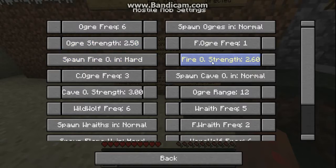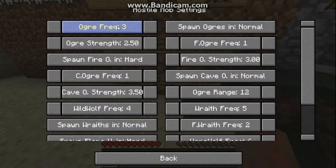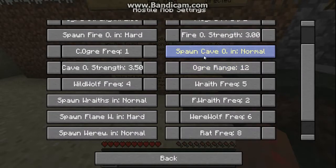That's on 3. Cave ogre is 3.5 — we're gonna make this hard, yes we are. Wolf is fine. Turn the frequencies down for those because they will actually end up destroying a lot of stuff. Turn range down too.